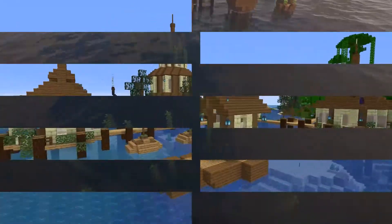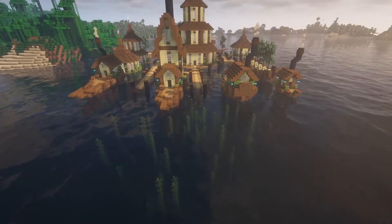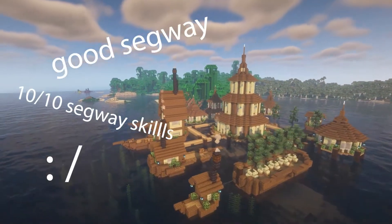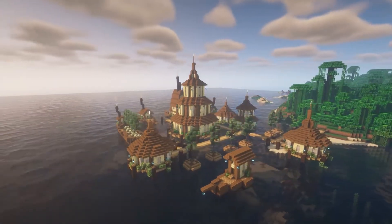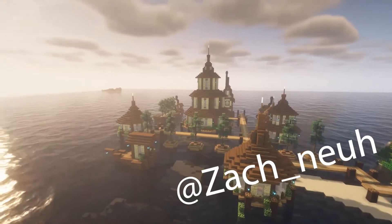Now it's time for the final reveal. The shaders I'm using in this video are the BSL V8 shaders. I really like how the water looks in these shaders. I also really liked how this build turned out — it is probably my second favorite build behind the one I did in episode 4. I would love to do more builds based off of suggestions you guys give me, so if you have any ideas, let me know in the comments or on Twitter.